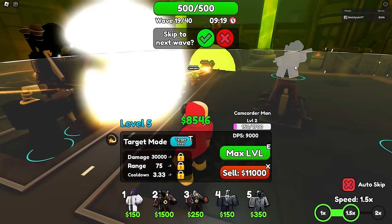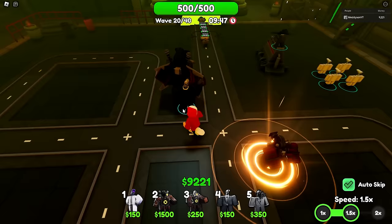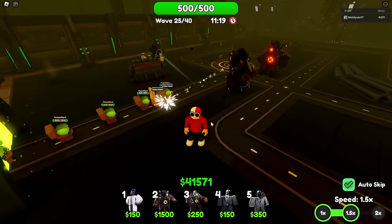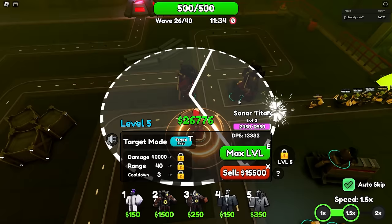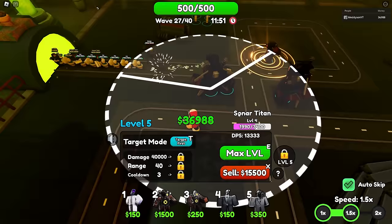I've got everything maxed out. Should I auto-skip it? Let's get this speeding up — I think I've got good enough units. Everything here is maxed, I've got one of each all maxed, so we are good. And they're all dying here, so that's even better. Let's place some more of these — the more Sonar Titans, the better. I just want to unlock the ability. I'm level four, one more level and we can unlock it. I can only place two — Jesus, I hate that.